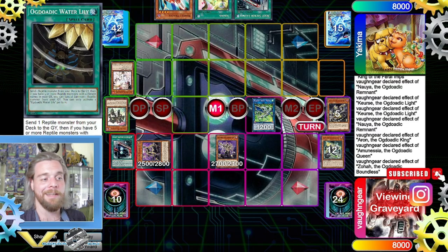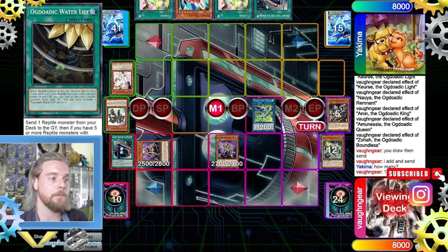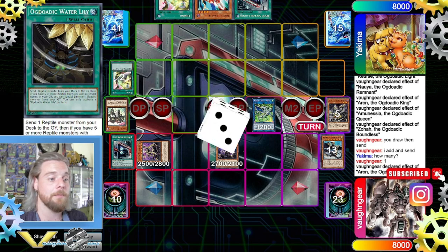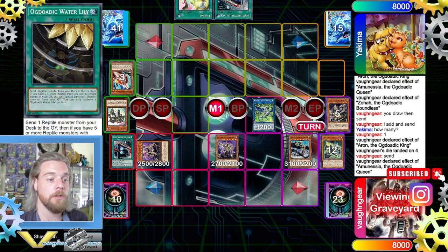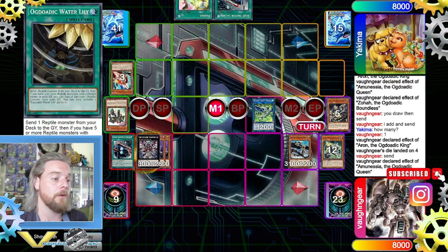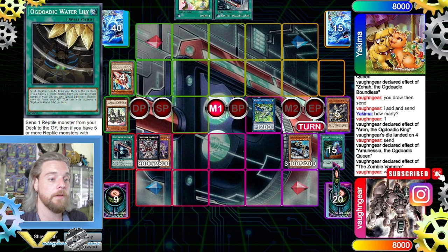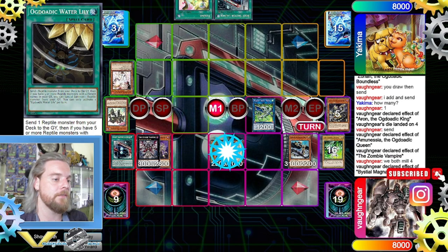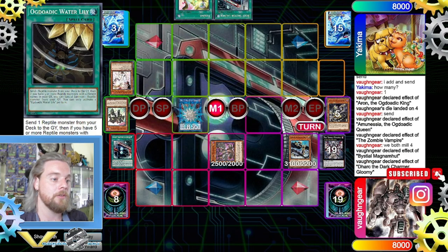We trigger the Zora — our opponent draws cards and sends a card, we go add and send, we trigger King to send a random card. Now we trigger Queen to special summon the Overlord, then make Zombie Vampire which triggers, and we foolish — oh nice! So we're going to get our favorite dragon. We trigger the effect and link those two for a Dark Charmer.